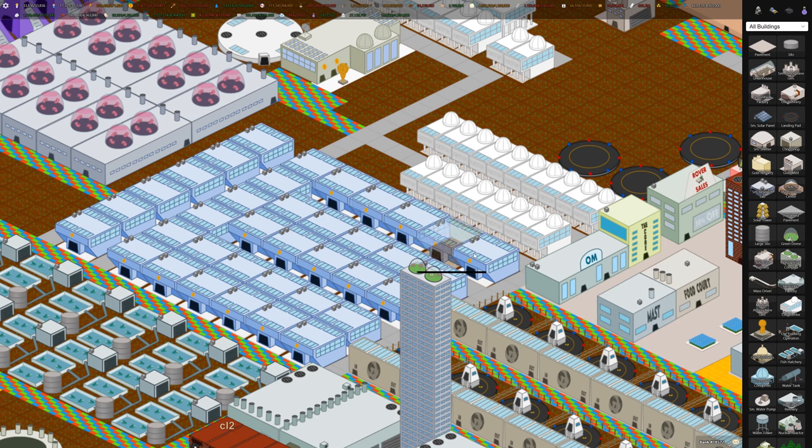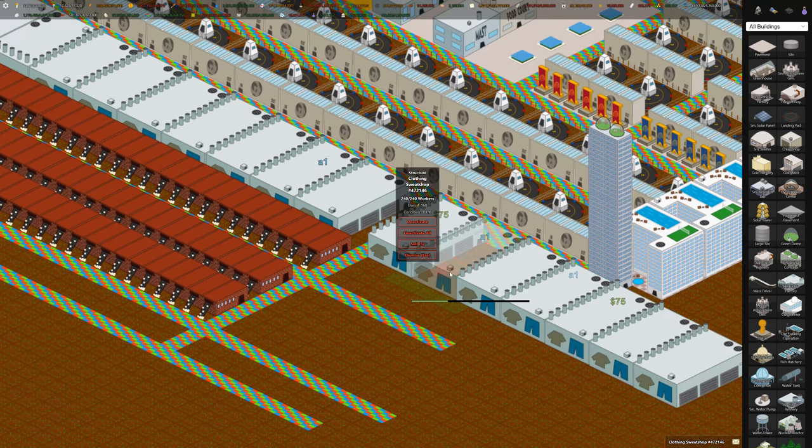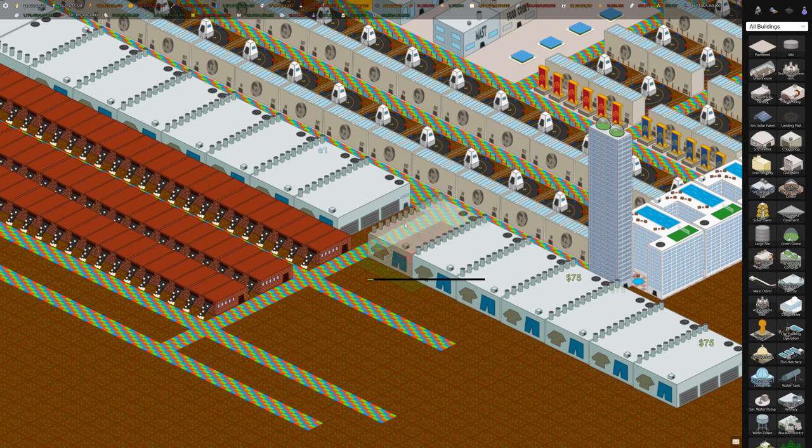At number 7 is to build clothing sweatshops, which is this building down here. These need cloth to operate, but they generate money at a pretty good rate depending on how much your cloth costs if you were buying it. It generates about $15 per second.